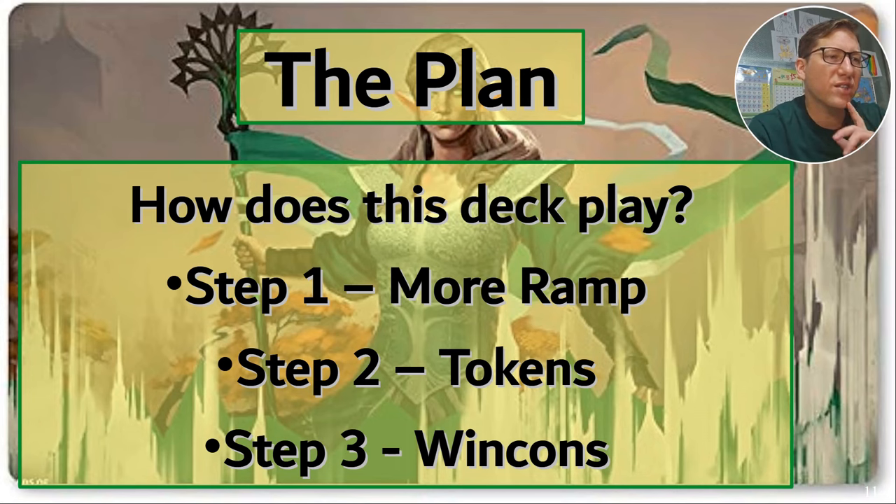The plan. How does this deck play? First: more ramp, Selesnya loves ramp. Then: tokens. Then: win cons. I like decks where you can break it down this clearly. Step one, step two, step three. Even a lot of my budget decks I end up making four steps — I feel like that's overcomplicating it. Just ramp, tokens, win. Done. Very clean.